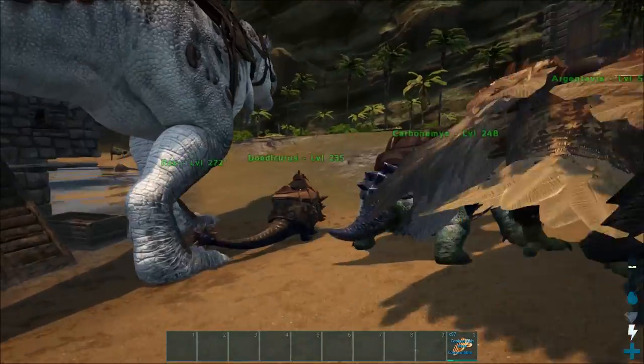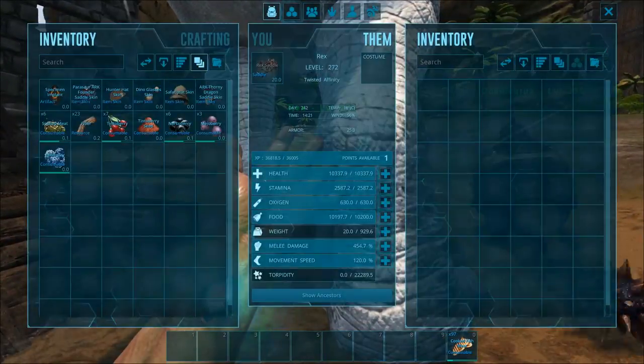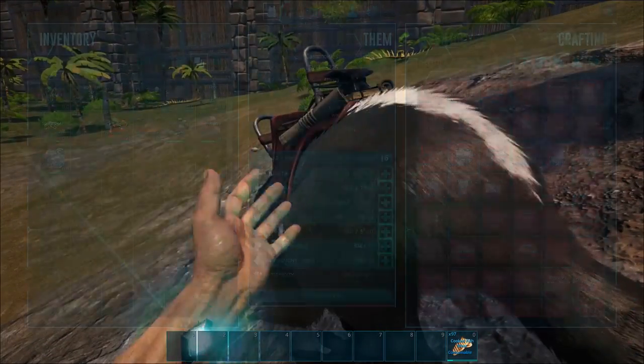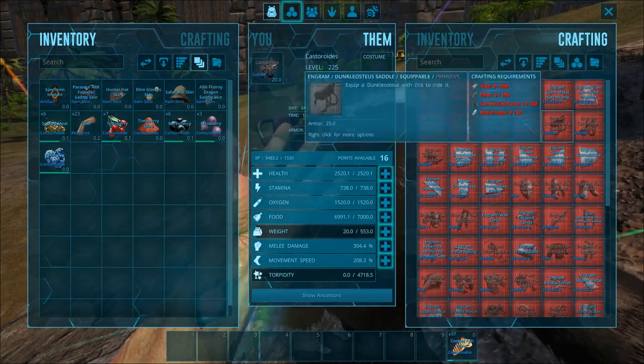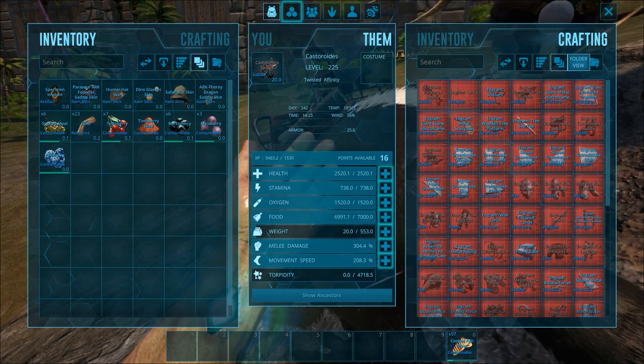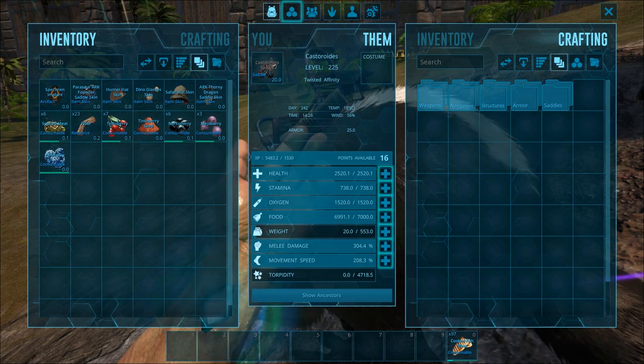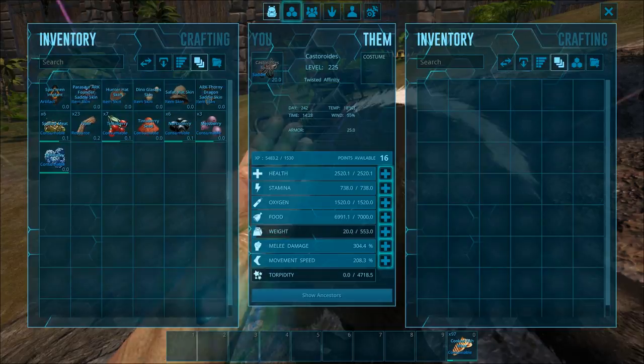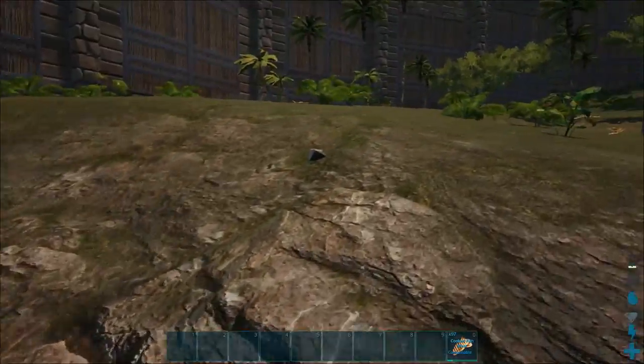Also, look at the dino inventory — same thing. Massive inventory. Now one thing I noticed: when you open up the beaver's inventory, it defaults to the crafting tab first. You do have to click over to inventory to see your actual inventory. I've noticed that — I don't know if that's intentional or not, but it is what it is.